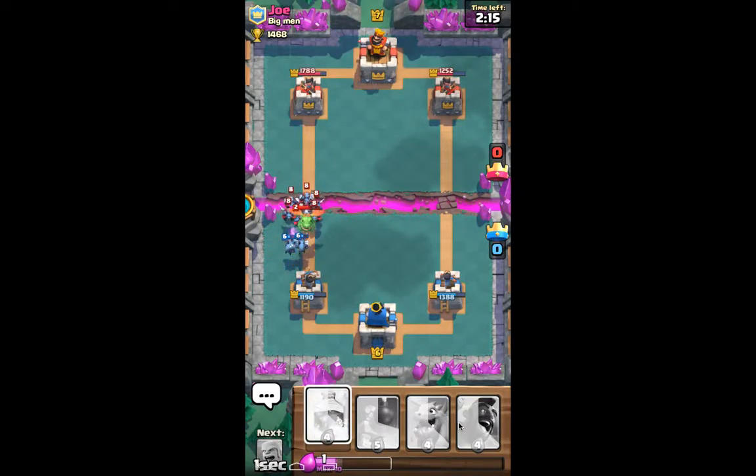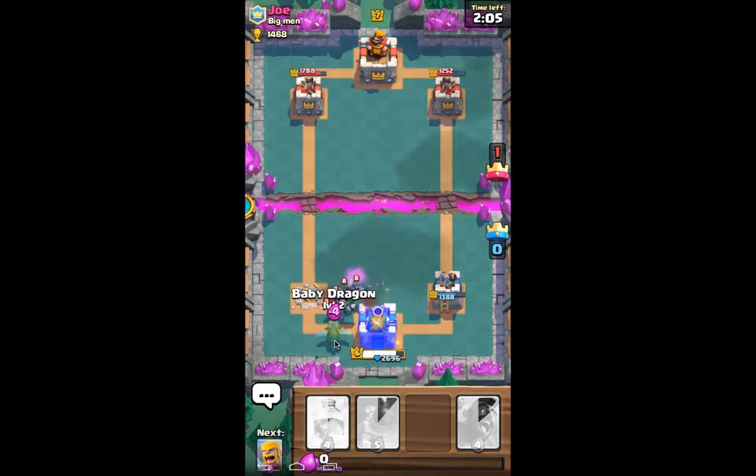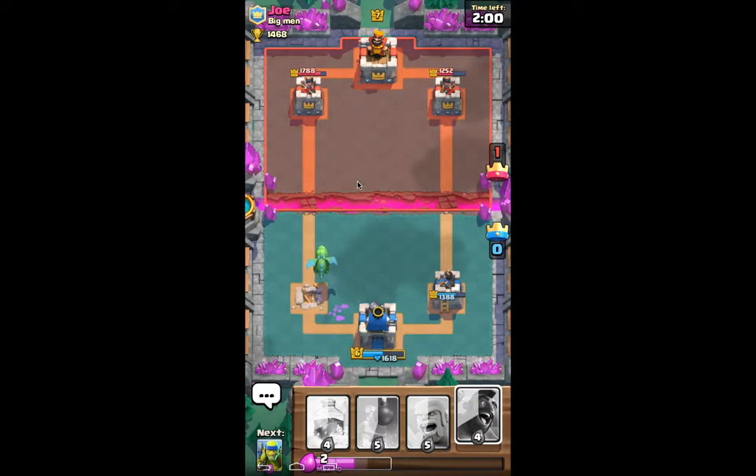Seriously, how does this guy have so much Elixir? I can't do anything — this tower is going down. This guy has too much Elixir. A Freeze won't counter that; I need to put the Dragon in. I don't know how he got so much Elixir all of a sudden. At least I can go another Hog Freeze, so he should be very low on Elixir because he's been playing so many troops.